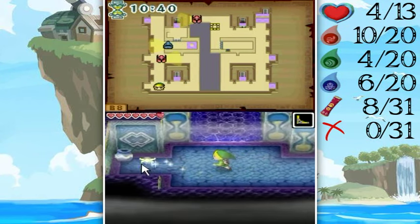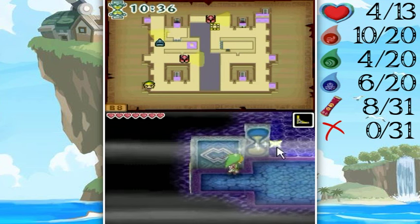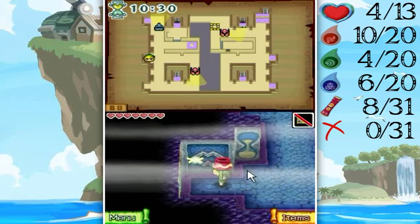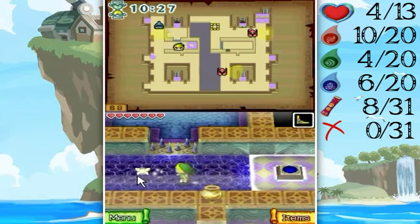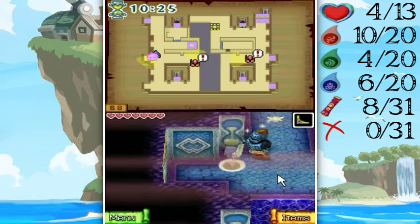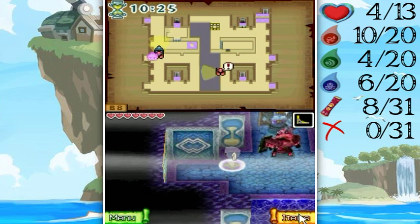It's very, very important that you pay attention to your map on these next three floors. Like, all the three floors that we're working on here. Because a lot of things are timing-based, and it's very, very important for our goings-on here. And I'm gonna get seen — yeah. I just wanted to get him out of the way. As long as I was passing by anyway. As long as he doesn't go back — no, he's going back the other way.